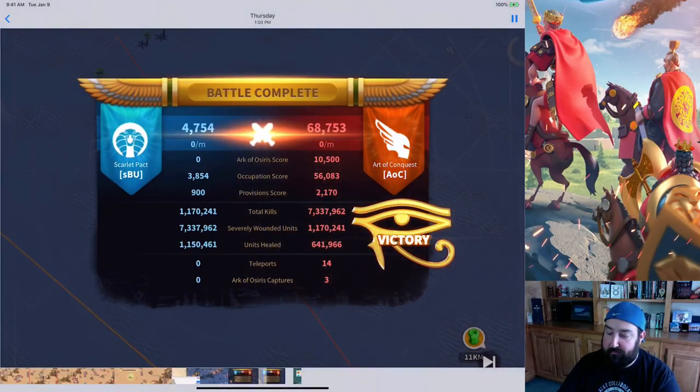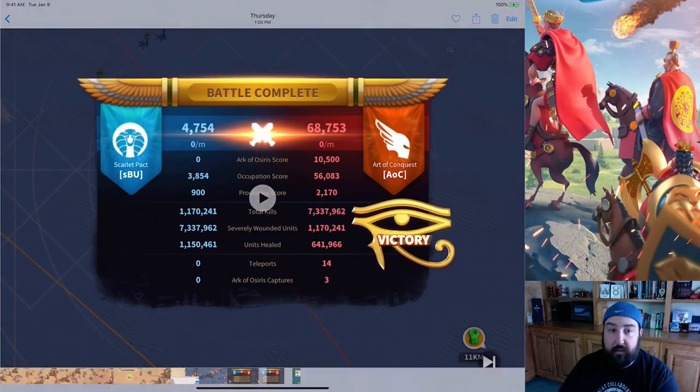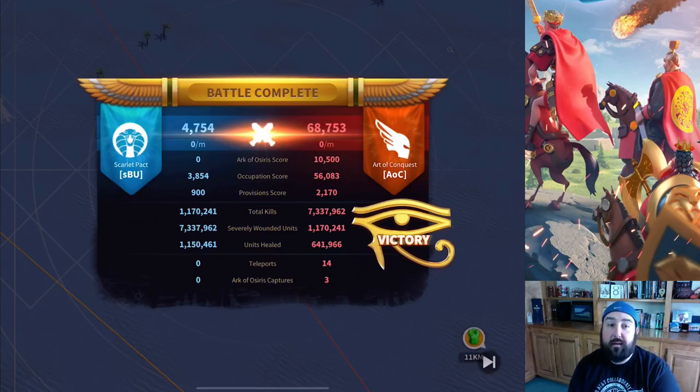So overall, you got your Ark of Osiris score, occupation score — which is the bulk of your points. So here's the next tip: occupation is huge. You need to capture these structures as soon as possible and capture as many as possible. If you don't, you're going to open the game up for them to be where you're at. Provisions are nothing. I think some folks who were lower powered started grabbing provisions and bringing them back.